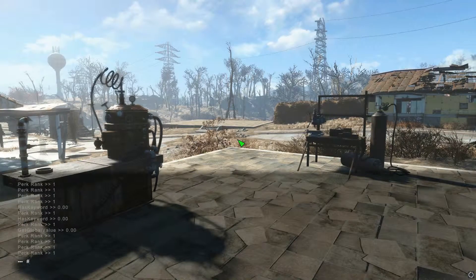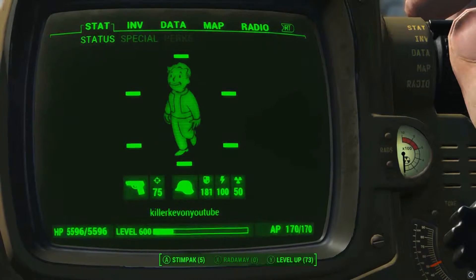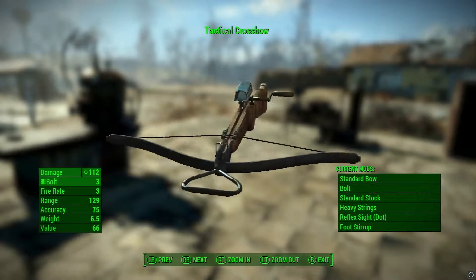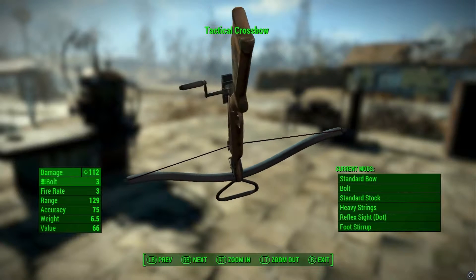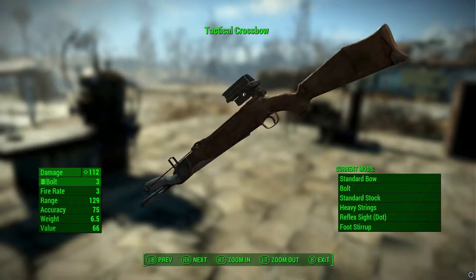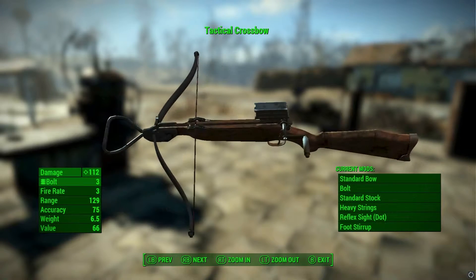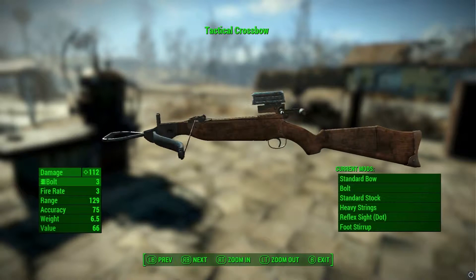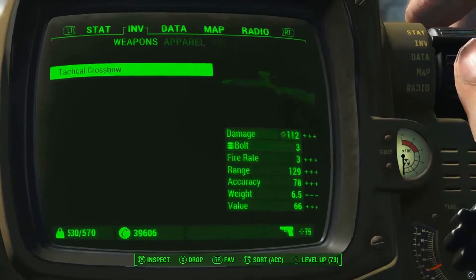We've got the crossbow now, so let's get out of the console and check our inventory. Here it is - that just looks sexy on its own. You can tell there's a flawless amount of work put into it. It's got that retro sort of bow look, with a wind-back mechanism there - I presume that's for the string. There's clearly a mechanism going on, and it just looks like it should be in the base game.